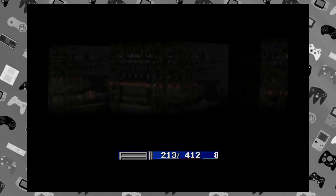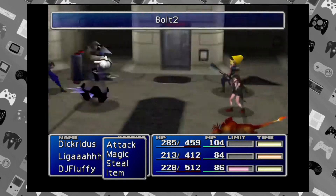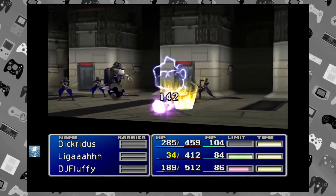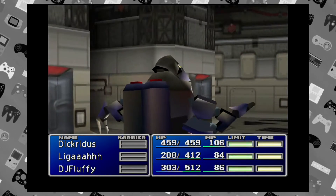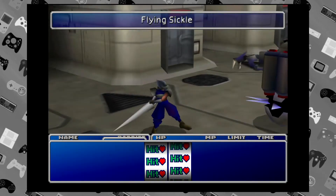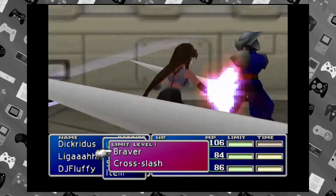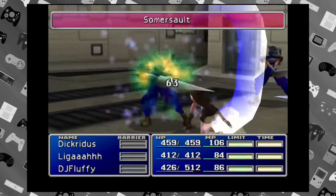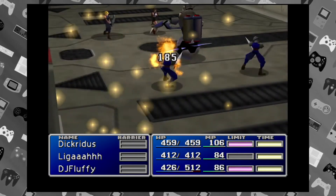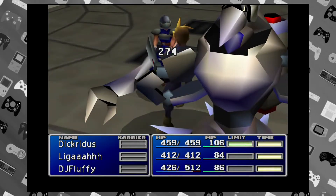That door's locked. Where are you supposed to go next? Pretty sure you just go up. I think you have to go back to the room where you got Red 13 from — like that lab room. Yeah, but you have to go up, you went the wrong way. Visit the laboratory, grab the poison materia from the chest, prepare for the characters in the upcoming battle. I'll go back down and you tell me if I went the wrong way.